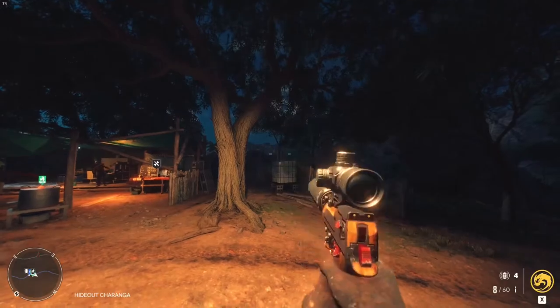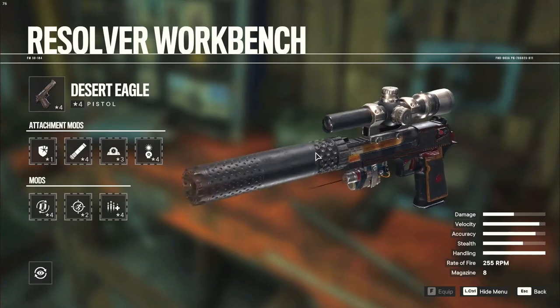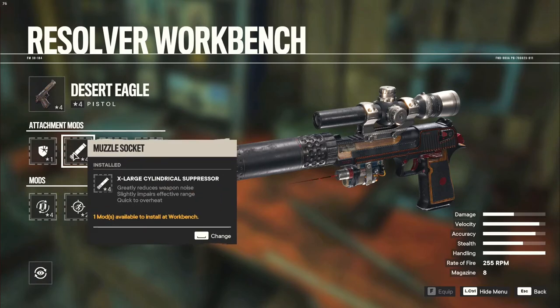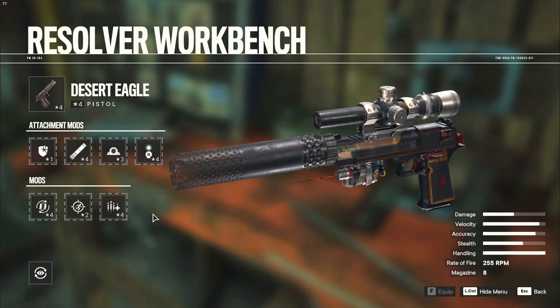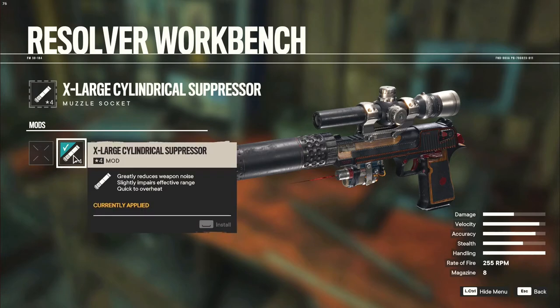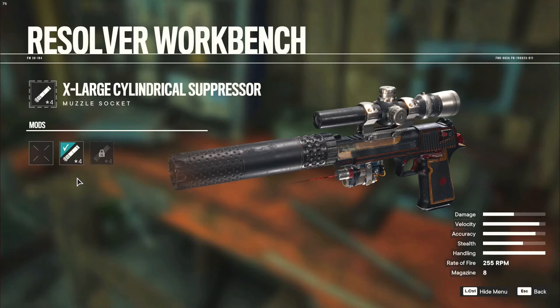Here's the Desert Eagle setup. Yes, as a pistol this thing looks absolutely ridiculous, but in a good way. On it I have AP rounds, the cylindrical suppressor, the 6x scope, and the Resolvera Mark II laser. The suppressor options on this gun are a little weird — there are only two, and the one I use offers better noise reduction while the other supposedly overheats slower, which is kind of useless here because even this suppressor doesn't overheat until I shoot off three magazines at maximum fire rate, which is just not going to happen in a real gunfight. So the cylindrical suppressor is a no-brainer. The 6x scope is unique to the Desert Eagle — it's a very clean scope with clear crosshairs, minimal housing, and just the right amount of zoom for long-range headshots.